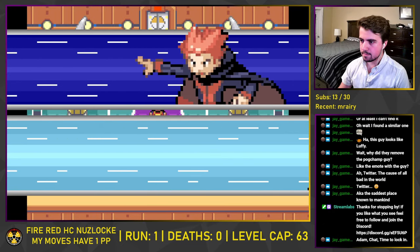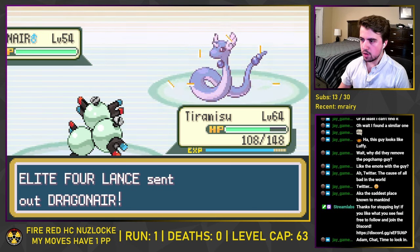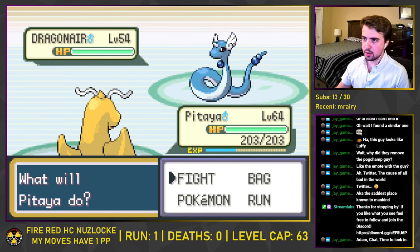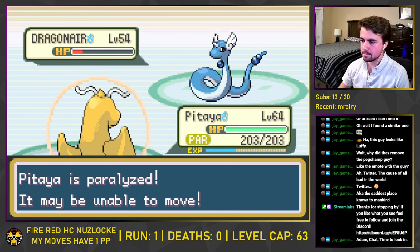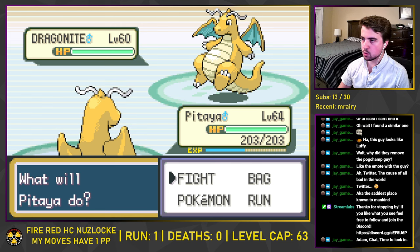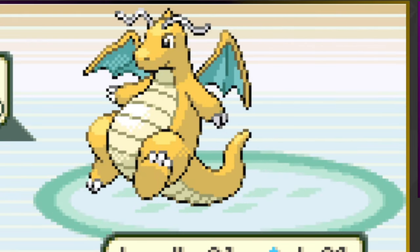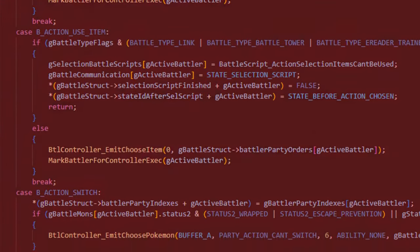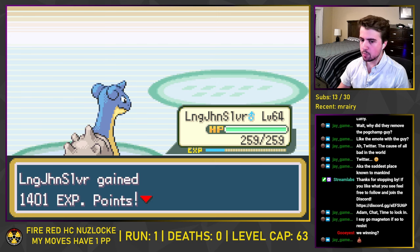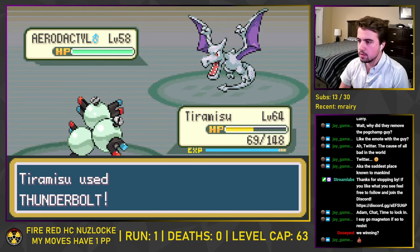We now only had one Elite Four member before the champion: Dragon Master Lance. Tiramisu uses Spark to KO his Gyarados. Pattaya switches into one of Lance's two Dragonairs, outspeeds and defeats it with Dragon Claw, then uses Fly against the second. After Dragonair lands a Thunder Wave, the Cheri Berry cures Pattaya — Lance heals, but Pattaya lands an Earthquake and then a Surf to finish it. Lance's Dragonite sets up a Safeguard, and something weird happens: Dragonite hits itself with Wing Attack, though it has no effect on the outcome since Long John Silver was going to KO with Ice Beam regardless. Lance's last Pokemon is Aerodactyl, and Tiramisu dodges two Ancient Power boost rolls before finishing with Thunderbolt, ending the battle with only the champion remaining.